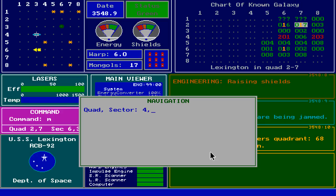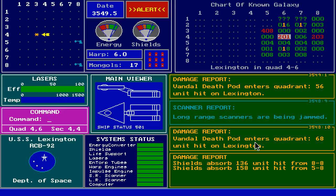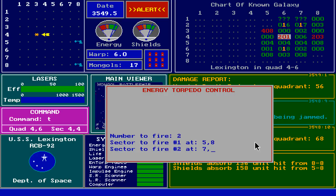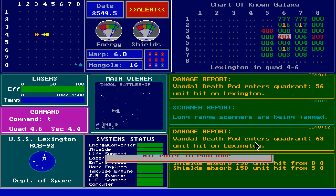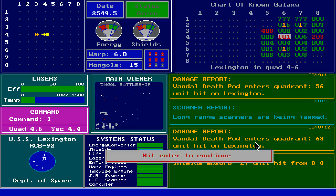Move sector 4-6-4-4, because there are Mongols there — the two indicates the presence of two Mongol ships. And they're firing! More death pods — what the heck is with these death pods? 168 and 136, whatever. Fire torpedoes! Let's fire two torpedoes at 5-8 and 8-8. Explosion! Just damage on the other one. Let's get a scan on the enemy ship — 20% shields. Fire lasers at strength 400 — there we go! Excellent. It's all coming back to me.